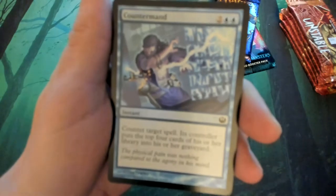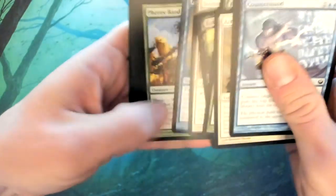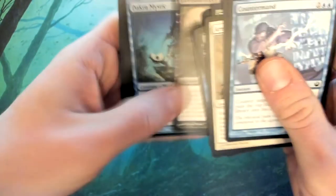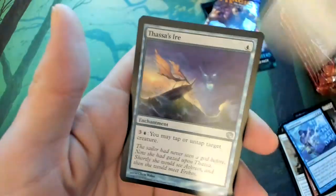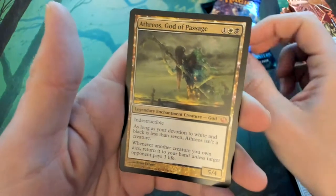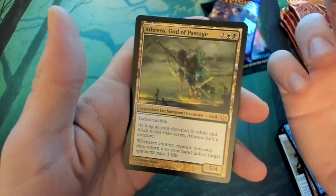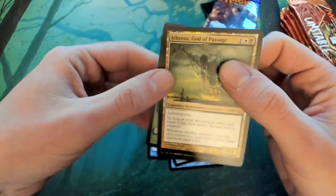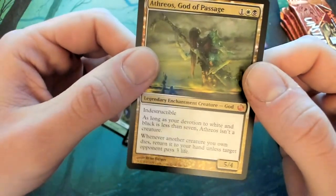Sorry guys, let me manually focus. Alright, we're just gonna skip over to the uncommons because I don't think there's any valuable commons in this set. Alright — Dakra Mystic, Odunos River Trawler, Fate Foretold... and we just got the best card in the set! Eidolon of the Great Revel — I'm pretty sure that's the best card in the set.